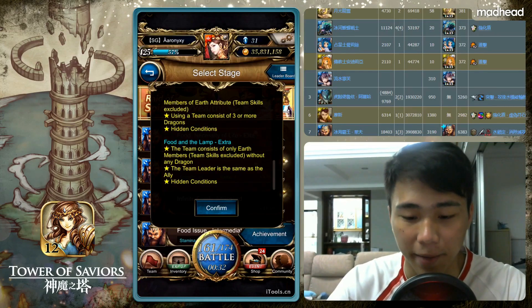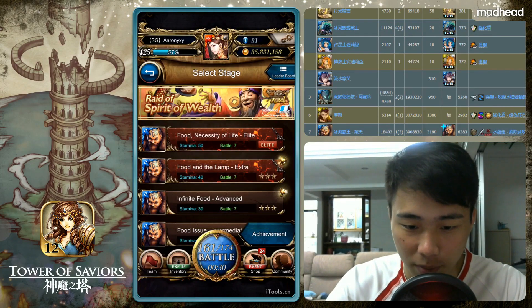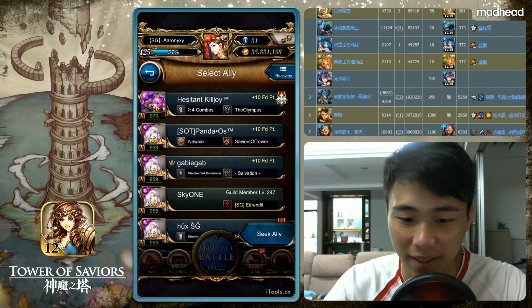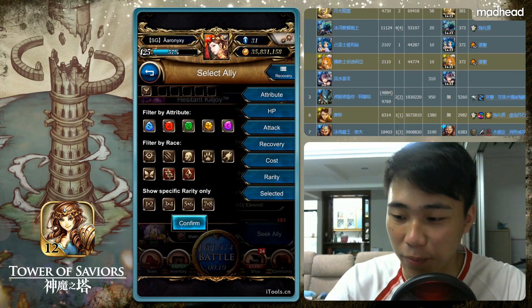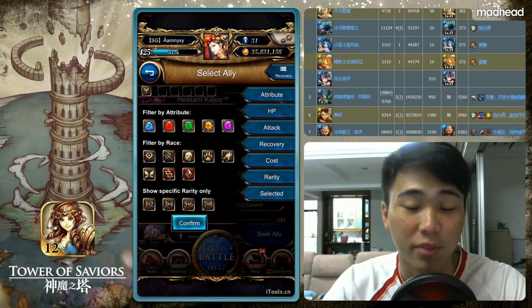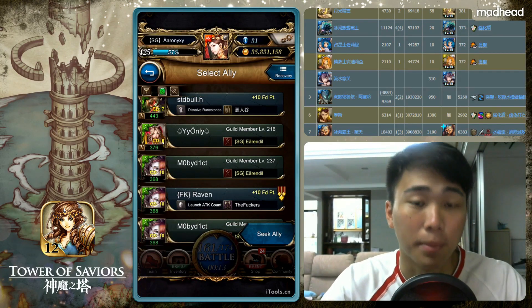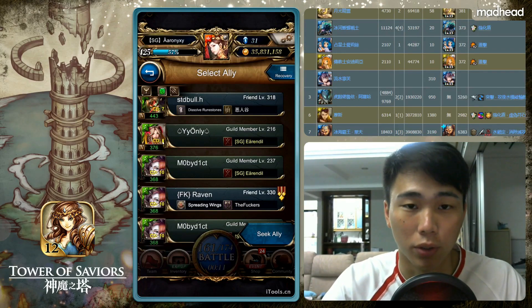Team leader same as ally, so going for that two-star achievement. After the patch we have some sort of raid going on — 'Spirit of Wealth' or something like that. I didn't manage to hunt that before the patch, but now we have a new raid. We also have Toy Pixies and Power Release, so those videos will be coming up very soon.